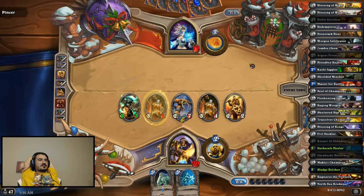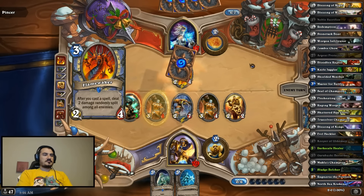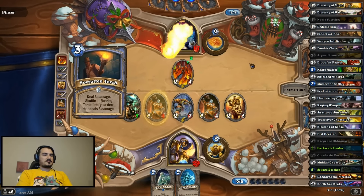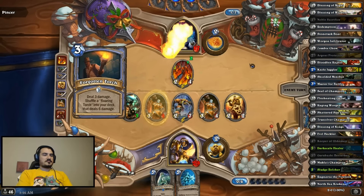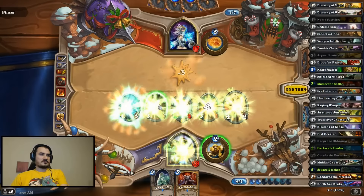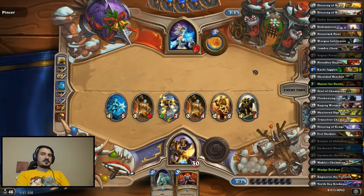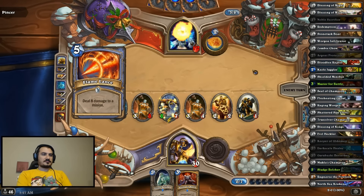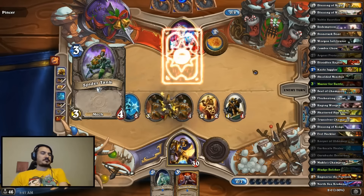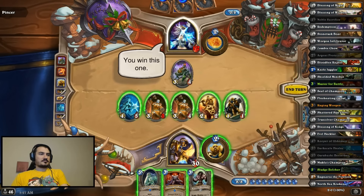This is the most anti-Flamestrike play I have. If he Flamestrikes, I counter with Dark Skill, then he's in trouble. Shielding the 3-1 is like a trap. And that's lethal. Easy peasy.